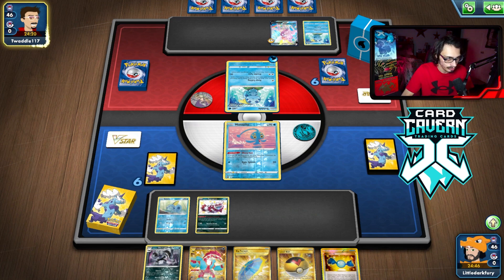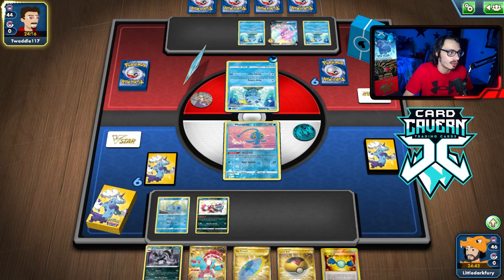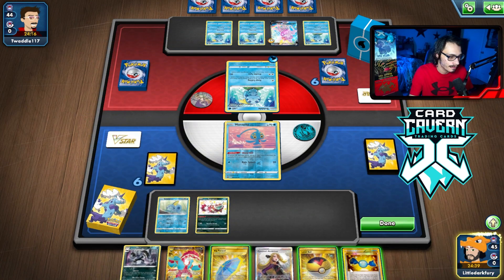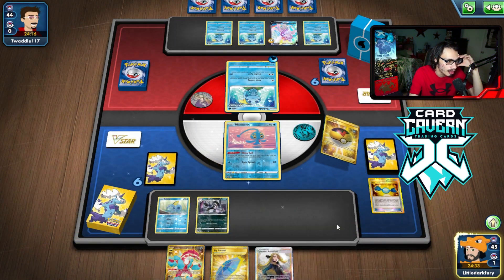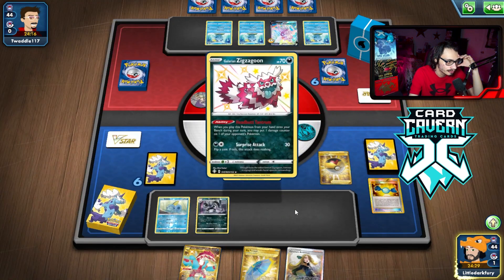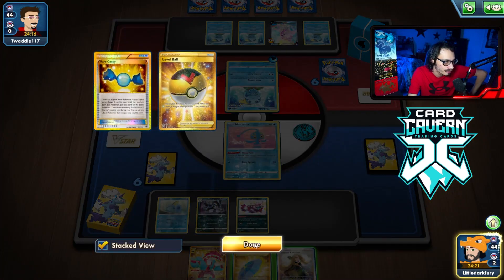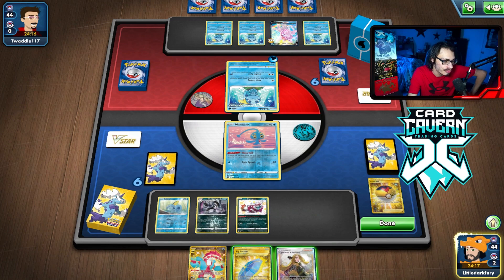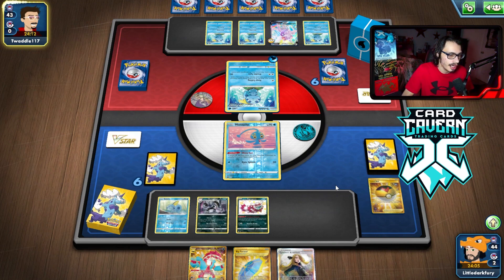Let's see what my opponent does. They're probably going to keep calling. This matchup is tough — going through three Palkias is definitely rough. I can go Rare Candy Obstagoon, so we'll do that and Level Ball for another Goon. I could try to kill the active but there's no way I'm hitting that number. I'm just going to ping the Palkia. It's tempting to play Cynthia and try to high roll the Obstagoon attack. I don't think I'll get there though, so I'll just pass. I maybe should have held the Rare Candy Obstagoon, but this forces them to need a Boss or Cross Switcher.